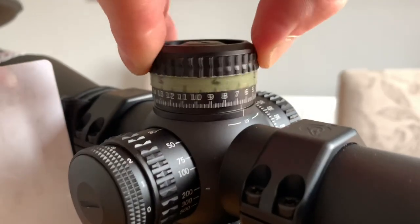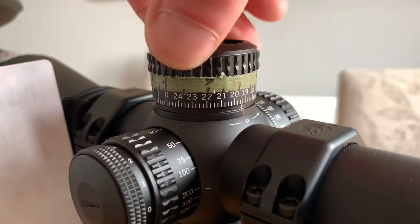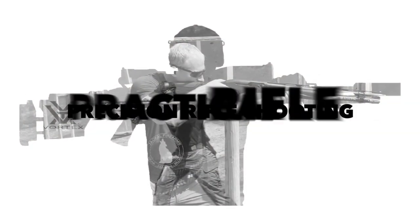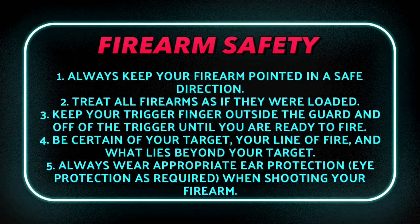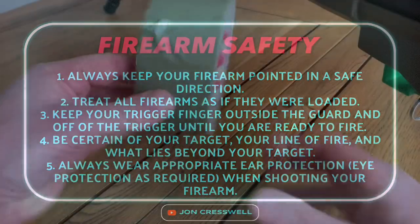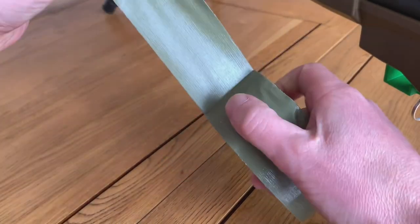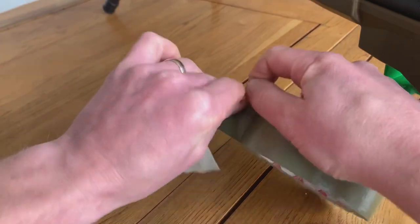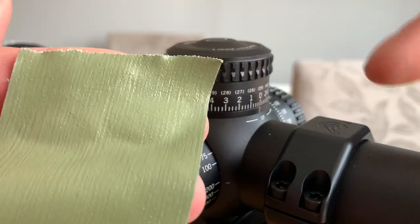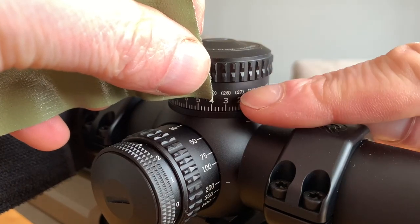In this video I'm going to show you a quick hack for adding dope onto your elevation turret. To start we're just going to peel off a strip of gaffer tape, then we're going to take off a small strip of tape that is about the height of the turret.